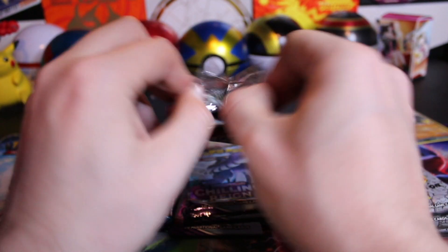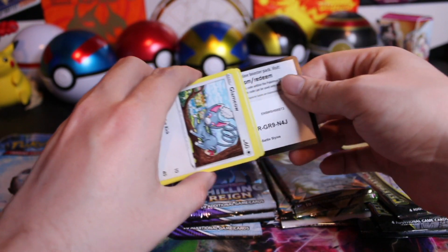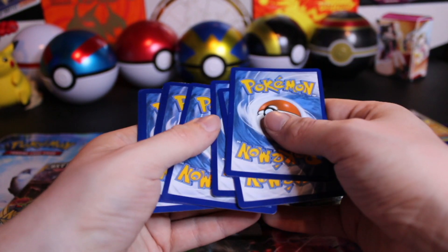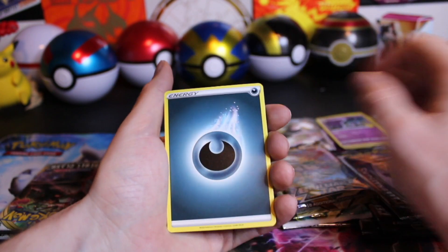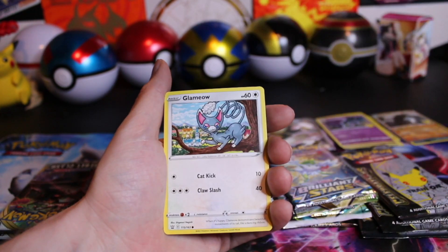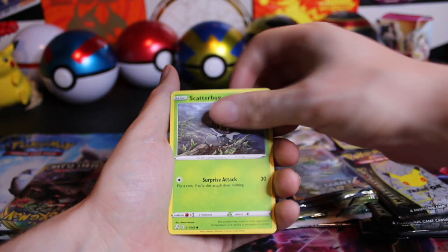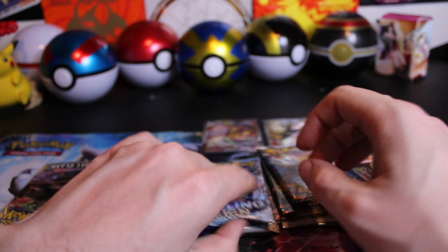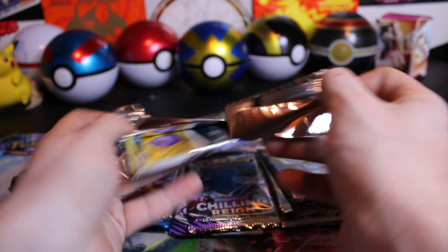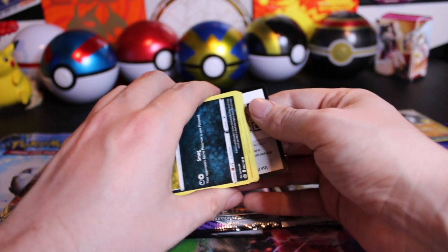Battle Styles, don't be the worst — you've got to at least beat Rebel Clash. Code card for you — four to the front, and I believe it's four to the front on all these sets except Celebrations. Celebrations you can go no card trick or one, depending on what you consider the bigger hits: the Classic Collection or the regular.